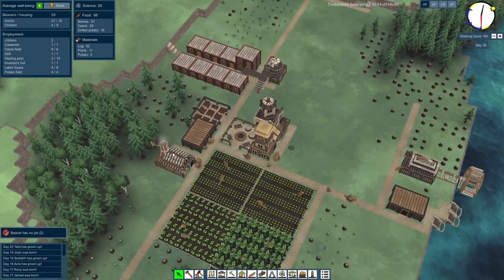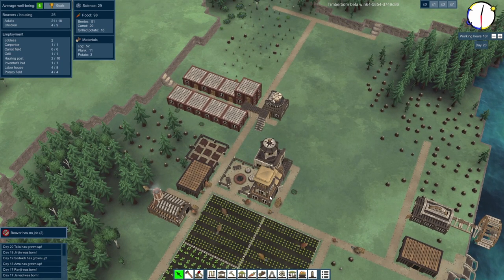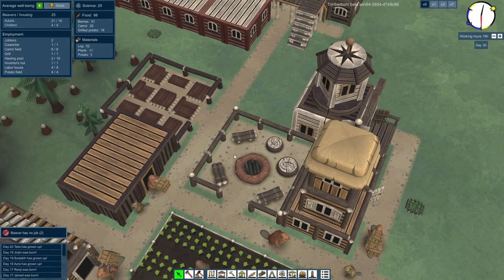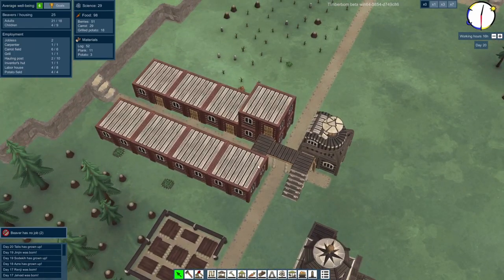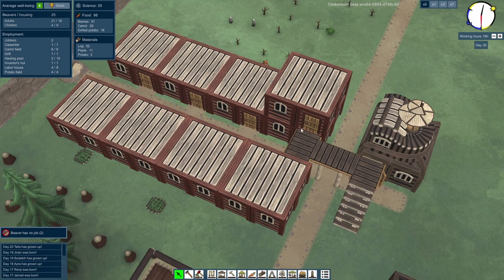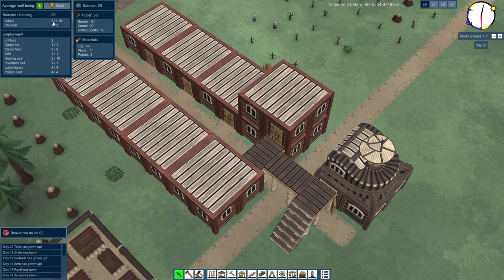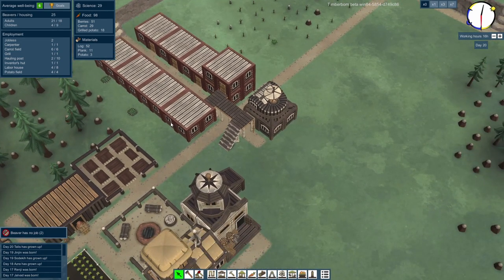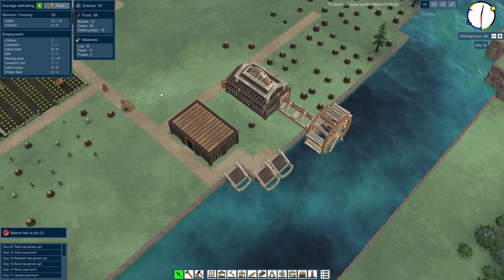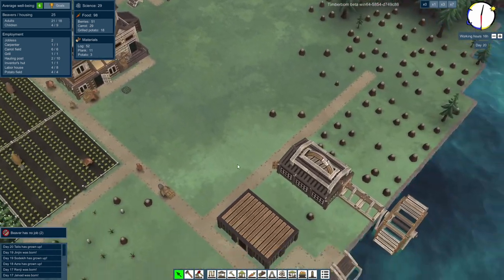There's a farming area over here, they've got a grill so they can grill some potatoes, a bit of storage, a little working area with those two buildings. There's a very lovely campfire over here so they can gather around and have a little chat and toast carrots or whatever. And they've got an inventor over here. We've got our fantastic multi-story residential block over here, which is very good.